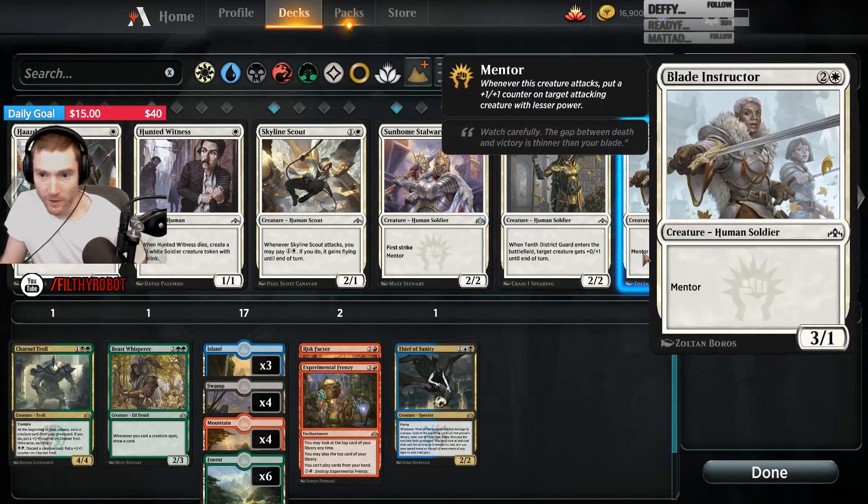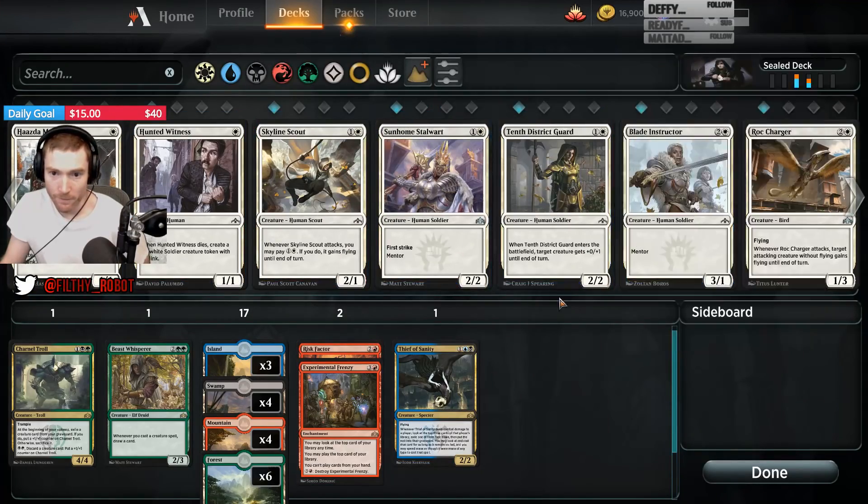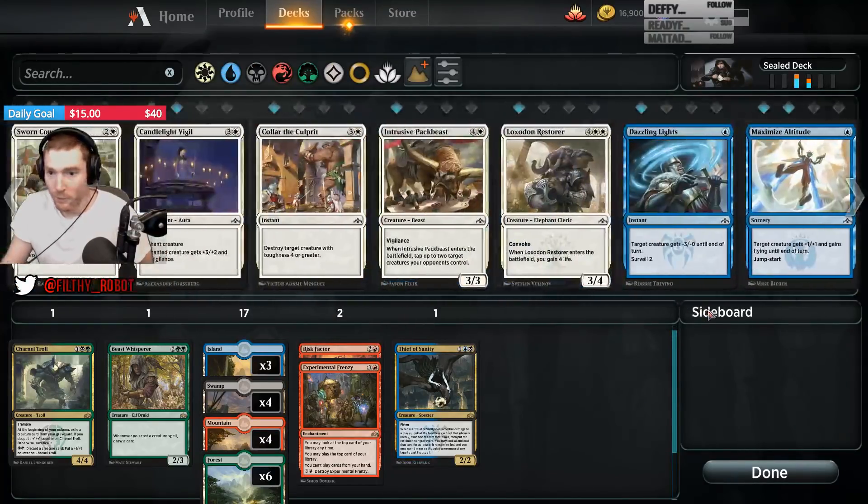Color of the Culprit is okay somehow. The Stalwart is really good. I mean, we could do a White Weenie deck here with the Scout and Stalwart, etc. But I'm not super excited about that. I think we get a better deck out of this. So, Blue-Black rather.